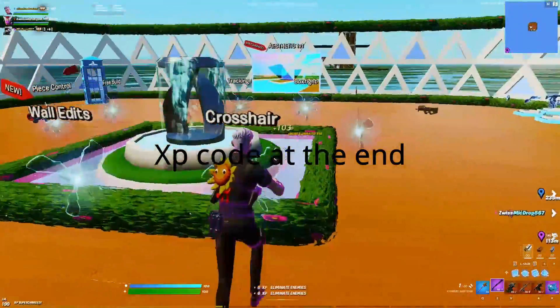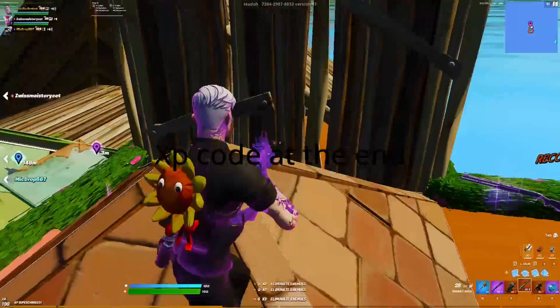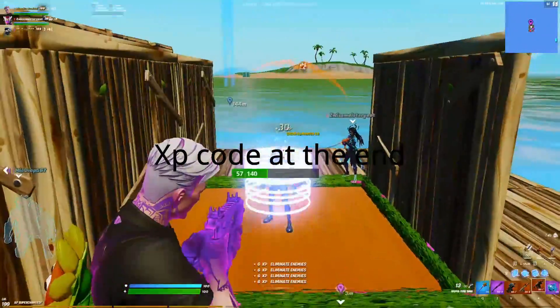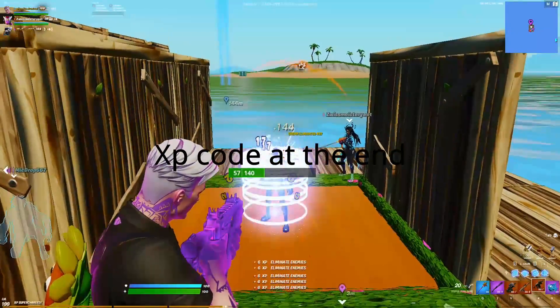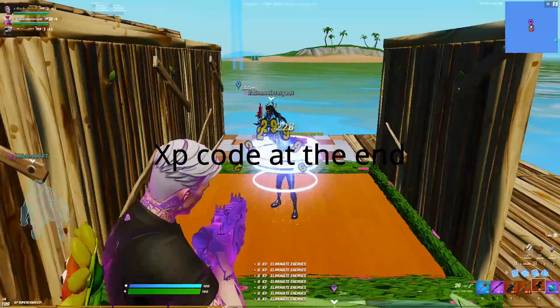Go over here to where it says crosshair, then put a cone over here and a cone over there. You get so much XP — six XP for elimination — and you can get an SMG. This method is really truly empowered.